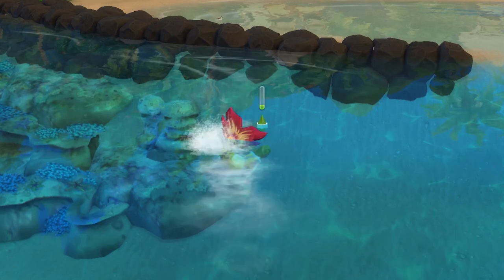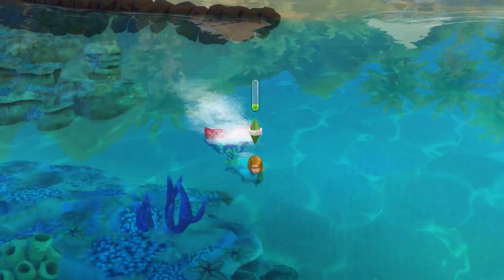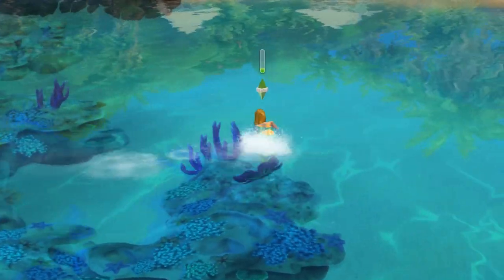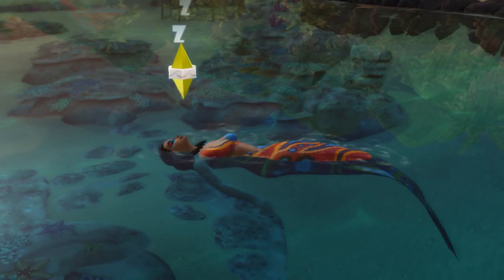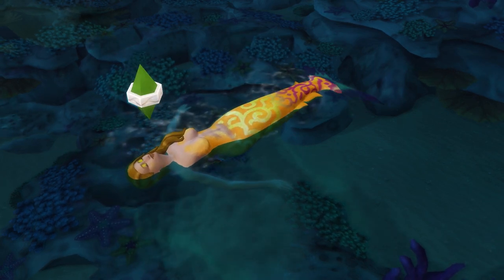Speaking of swimming, mermaids swim very, very fast when compared to ordinary sims. They also have the ability to both sleep on water and sunbathe on water, in case doing those things on land was just not cutting it for you.